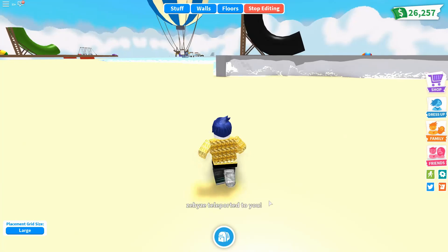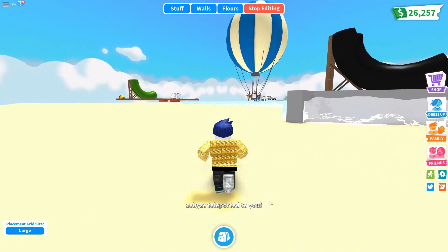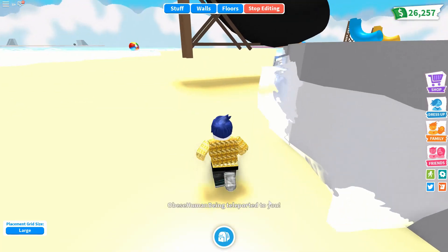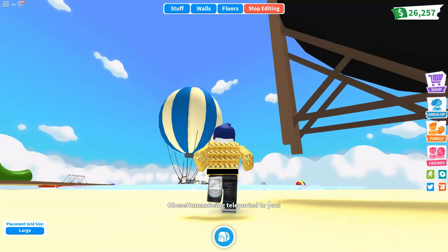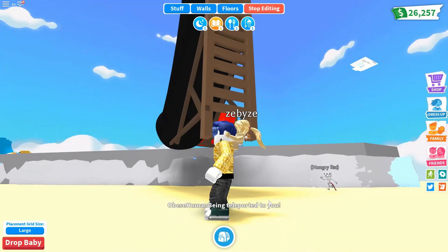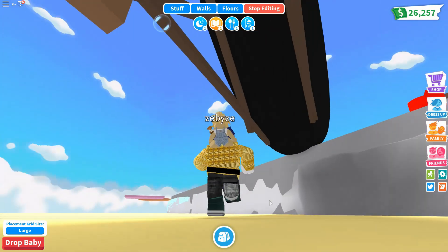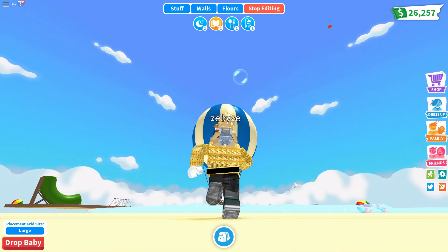We're almost there and should be able to drop down now. It's actually a platform and now people should be able to teleport to me. Zebby Z is trying to teleport but I don't think it's working. This is the swimming pool, and obviously you can perhaps get up here and climb up and maybe go down into the swimming pool there.